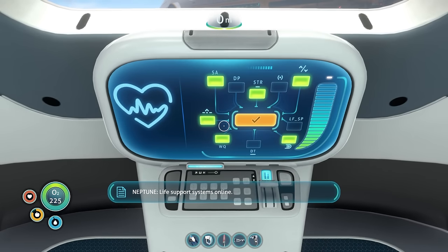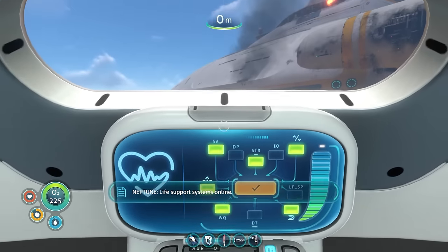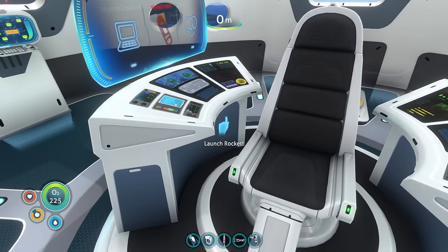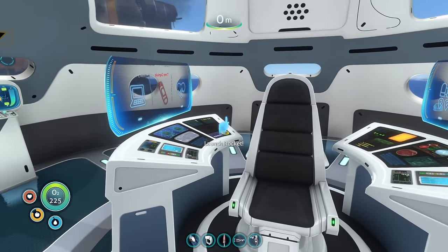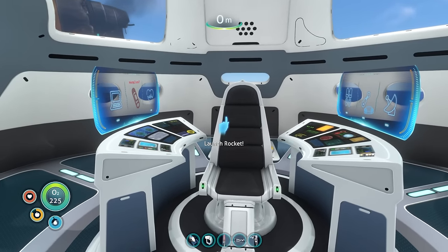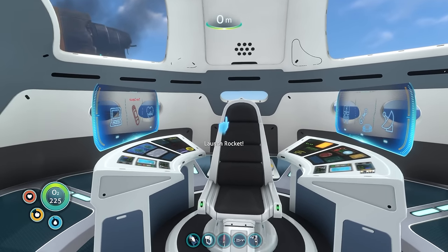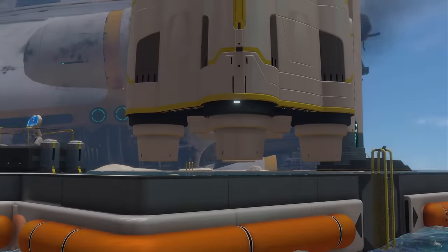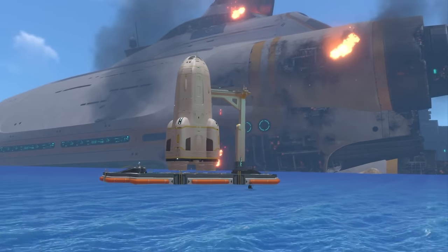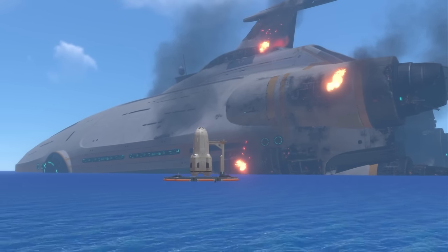The Neptune rocket is finally fully constructed and everything should be ready for launch. All I need to do is activate the launch sequence right here and I can finally see my family again. I was thinking though, it's been so long I've almost forgotten what pizza tastes like. Anyway, let's get the heck out of here. What on earth is that noise? I don't think it's the rocket.